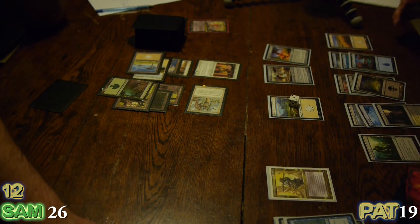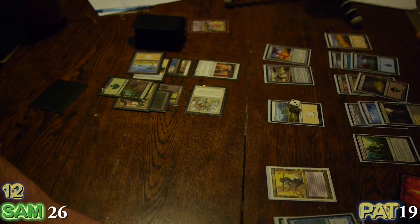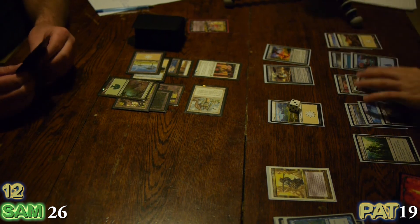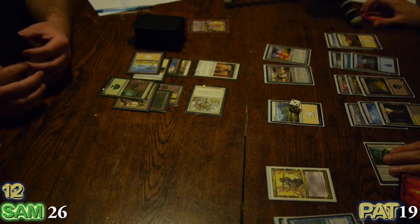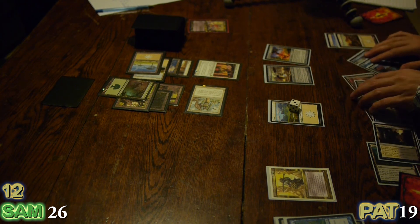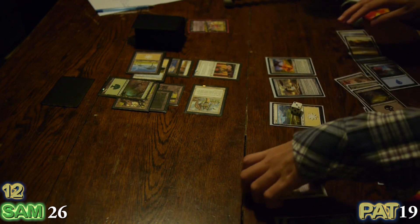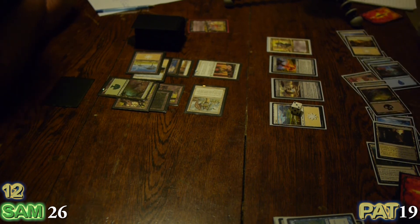The challenge is 12 mana, which I have — 12 lands. That's ridiculous. This kind of deck... so that's 1, 2, 4, 7, 10, 12. My goodness. Well, I'm making you work for it — you really are making me work for it, you're really annoying me. Swiftfoot Boots on Dakon — he now has Hexproof and Haste.